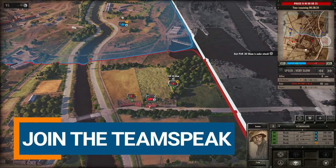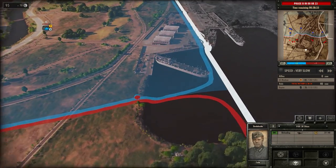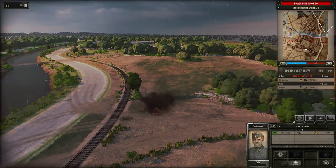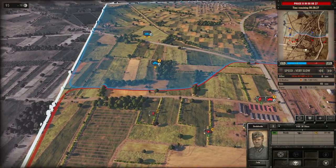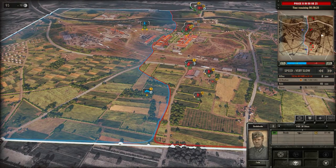It looks like that tank is firing against us — the Pak 38 50mm is under attack. Look at this beautifully done map. The crew was killed in the tank — our first kill of the war! Fantastic. I was a part of the VIP beta, and I've got to say they made some very good improvements. We're going to continue to play in slow motion so I can explain everything happening here.